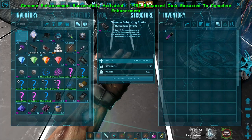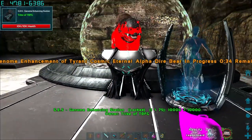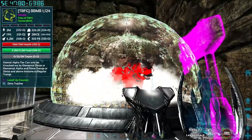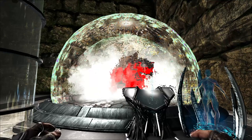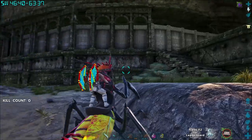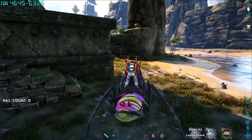Genome enhancements successfully activated — 1739 enhanced dust used to complete it. It's going to do the cool little process. Finally, we get to do this! I'm really excited we finally get to do the genome enhancement. Welcome back to TBF Gaming, jumping back into our Center Eternal playthrough.